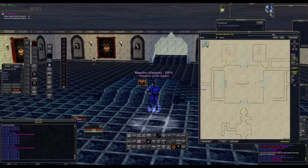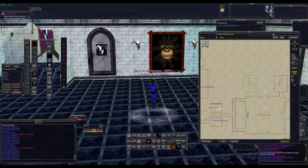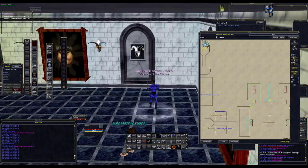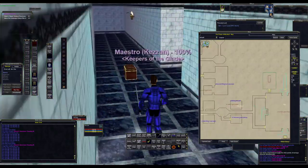You'll notice that we're in the main room here. What you want to do is take this path right here — it's the northernmost path on the west wall, and it's actually just a fake wall. Just walk through here.